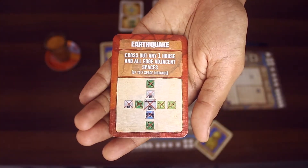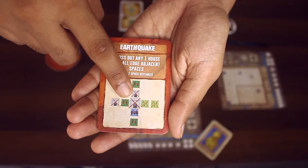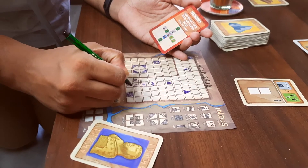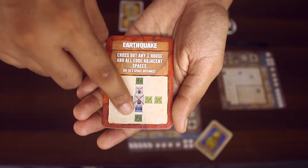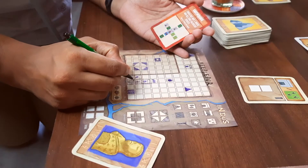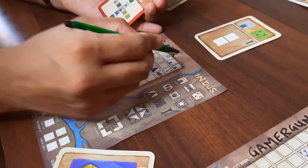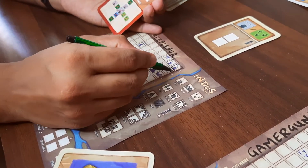Let's look at how to resolve calamities. For the earthquake card: all players may refer to the picture and choose any one house in their city and cross it out. Along with that house, any terrains or buildings on all edge-adjacent sides must also be crossed out, up to two spaces. If there are any empty adjacent spaces, they do not get crossed out. If the house you chose is at the edge of the map, you can only cross out terrains and buildings which are inside the city.